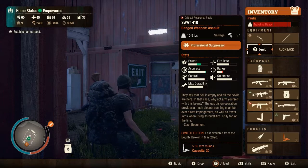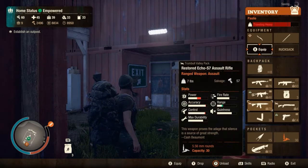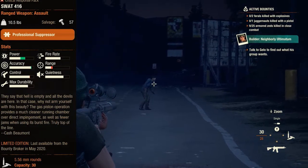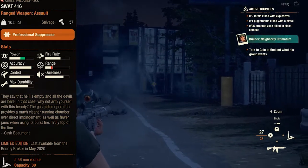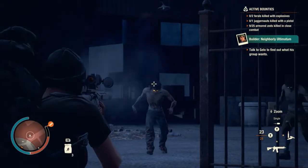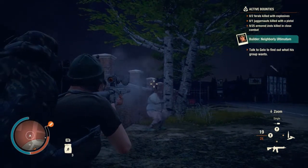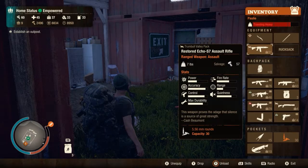We start with the SWAT 416, which needs 5.56mm rounds and has a capacity of 30 bullets, 3 fire modes, a control of 85% and solid accuracy of 90%, solid power for a 5.56mm gun, and comes with an ACOG scope. It was a reward from the critical response pack but can be looted by killing enclaves or return hostiles — though you gotta be lucky. I killed about 40-50 hostiles in my last community within 30 hours and only found 2 Bounty Broker weapons on them.